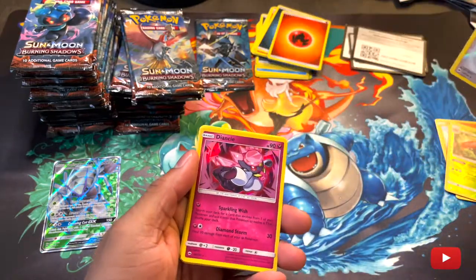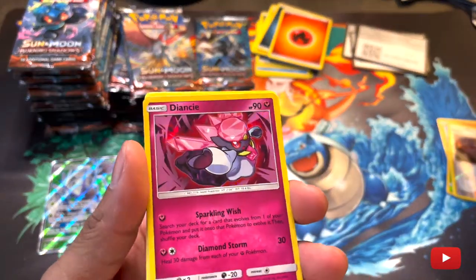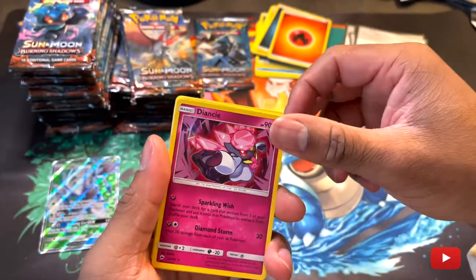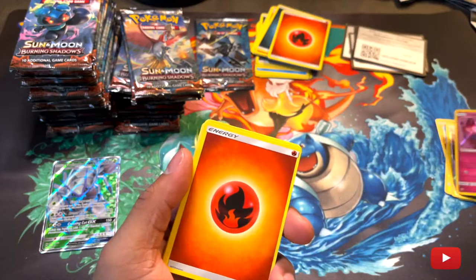Reverse holo Kauai — oh, that's a cool looking card. Dansee — we'll put you in a reverse too.